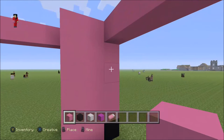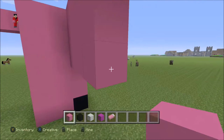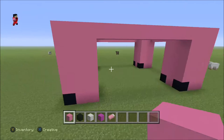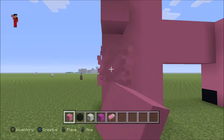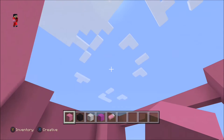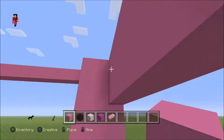Now you're gonna go down - I believe it's two. Let me go to the front to check - yes, it's two. Now you're gonna go two down and just build blocks like this, and do it on each and every side.